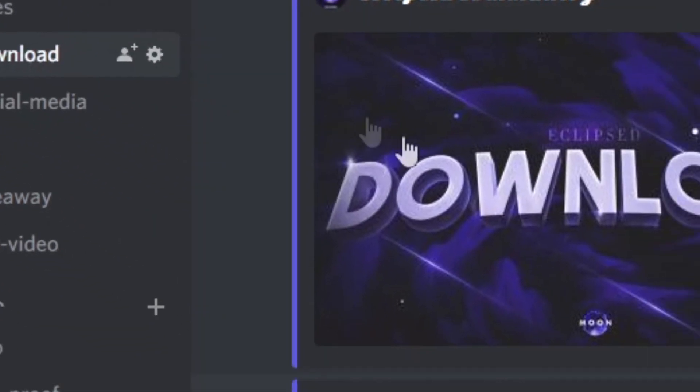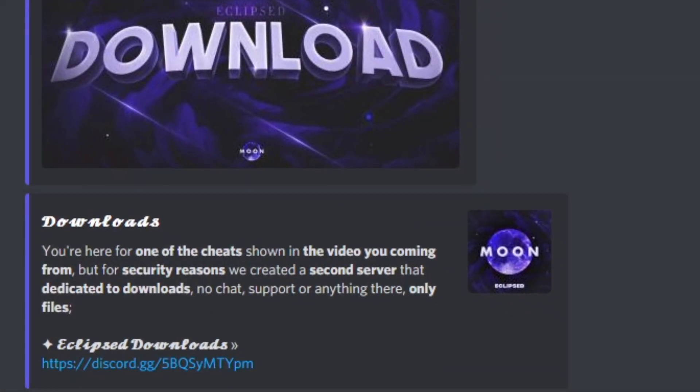Also, you might come here for a download, so you want to go to the download channel. This is my second Discord server, Eclipse Downloads, where you want to go and get the configs so we can start the tutorial.